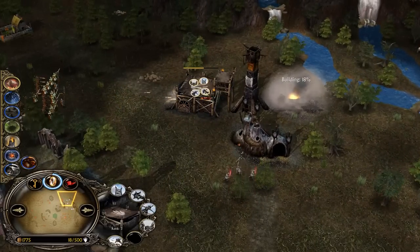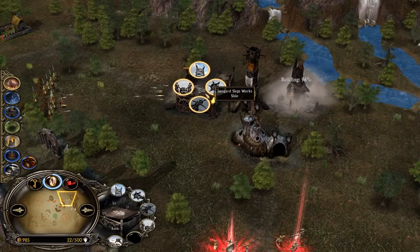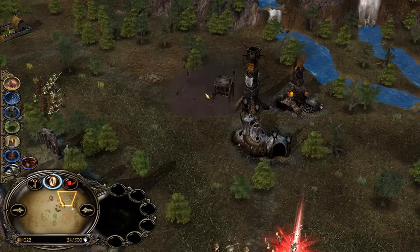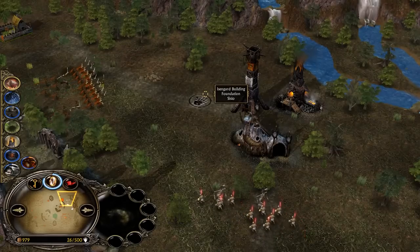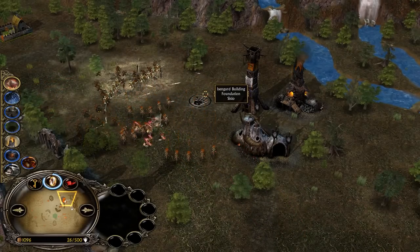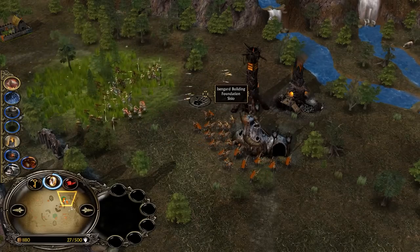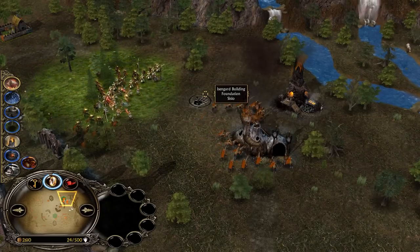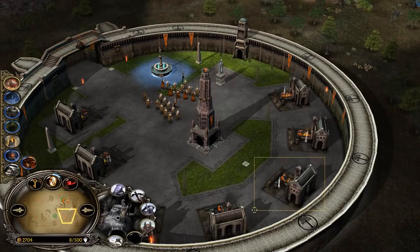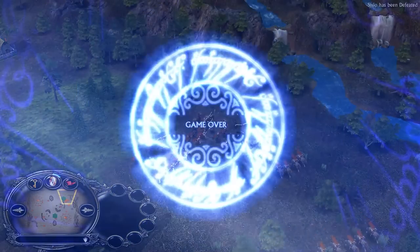Quick question to you in the comments section: should we raise the power point requirement for Eye of Darkness and Balrog? Right now you need 10 power points for Eye of Darkness and 20 for Balrog — should we make it 12 for Eye of Darkness and 24 for Balrog? Evil factions are able to get power points from losing units — for example Mordor with 4 or 5 Orc Pits continuously losing Orcs will get power points — while good factions can only get power points from killing stuff. Evil factions get power points from both killing AND losing units. That's the push for the end of the game. Gondor was so rich he even bought an additional marked place for increased resources. The last building has been destroyed — CCO has been defeated and Mateusz wins as Gondor!